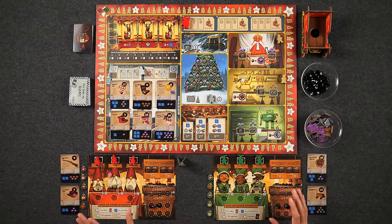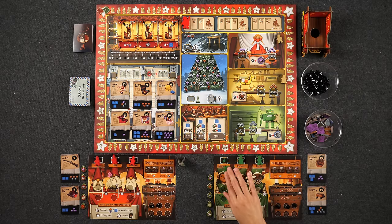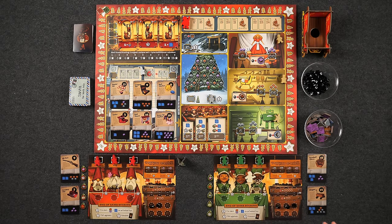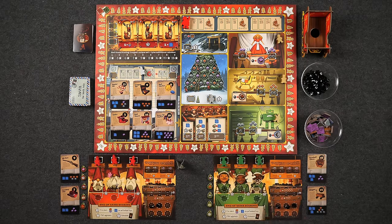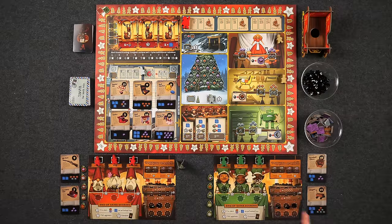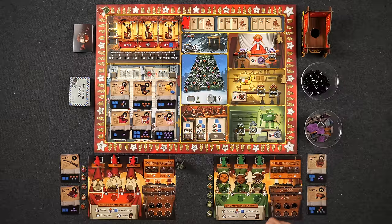This is a worker placement game — or an elf placement game — because each player will have three elves to place out each day. In a two-player game there are some setup and gameplay changes we'll discuss before we start. In the standard game we'll each have three. Each day, starting with the first player, players take turns placing out one elf each and resolving the action until all players have placed out all their elves. Let's go ahead and give you a tour of the North Pole and talk about the various worker placement actions.